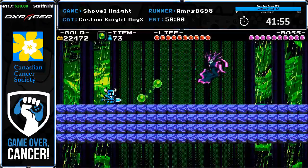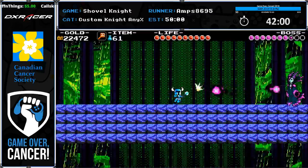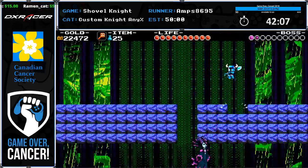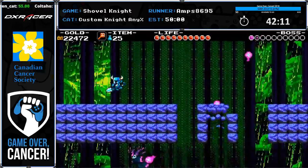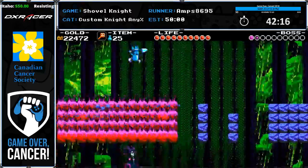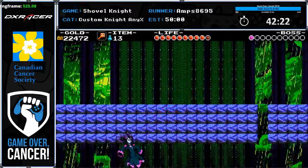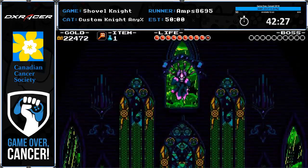This is the Enchantress — this is by far the hardest fight. I'm not going to go for the super tryhard kill — I did not grab the checkpoint, so that's a no. That was pretty mediocre because I had to wait on the second phase, which you normally don't have to do.